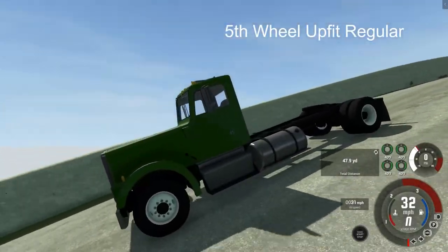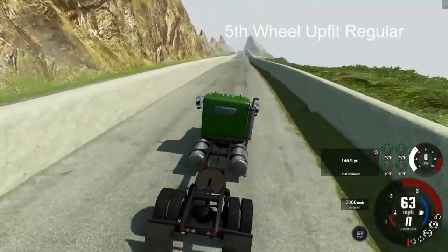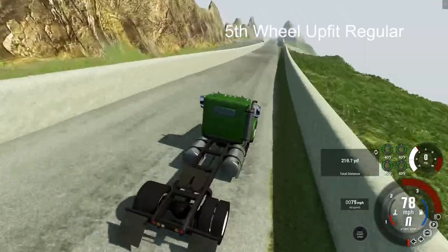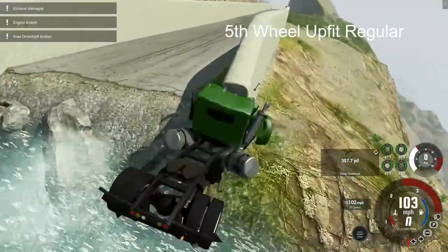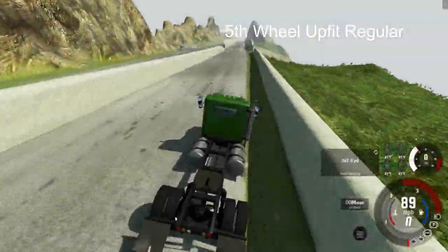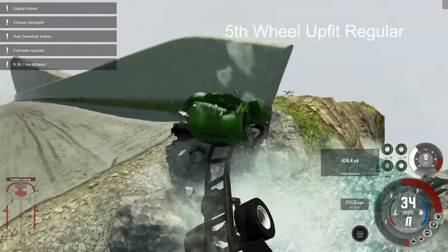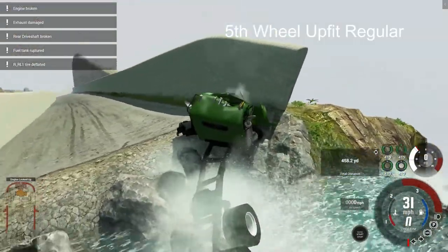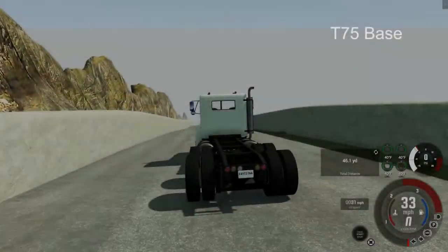Now we have the fifth wheel regular upfit — or I think they call this the base upfit, can't remember now. Anyhow, it is leaning a little to the right, slamming into that first checkpoint, not making it past. And that is why this is a checkpoint not everyone gets by.